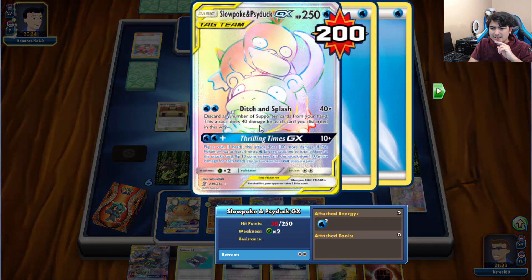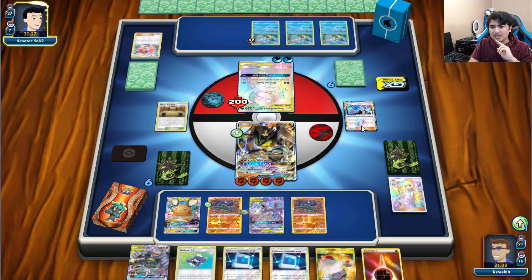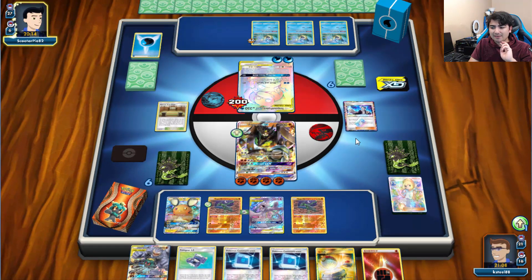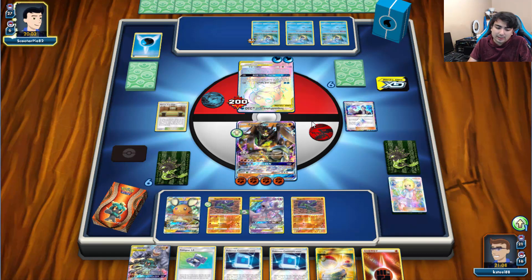What does the GX move do? Thrilling Times — flip a coin, this attack does 100 more damage. If it has 6 extra Water energy attached, you can flip 10 coins, and it does 100 more for each heads. That's like the jankiest GX attack I've ever seen. Then again — Slowpoke and Psyduck. What isn't meme material about these two? They are the definition of meme material.